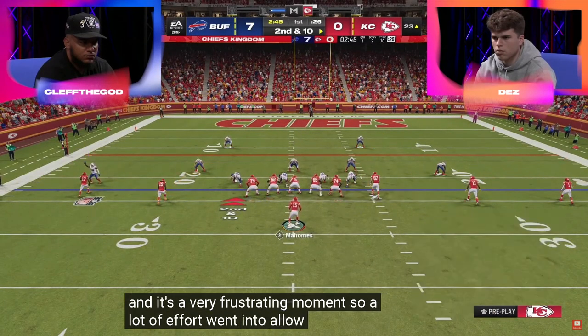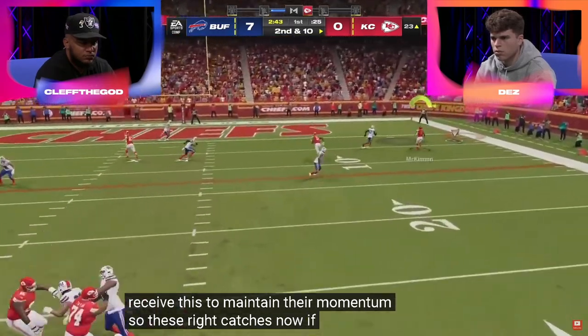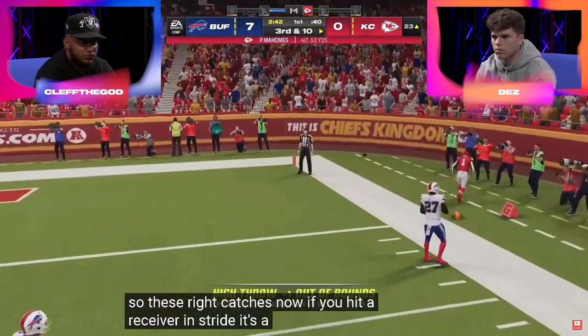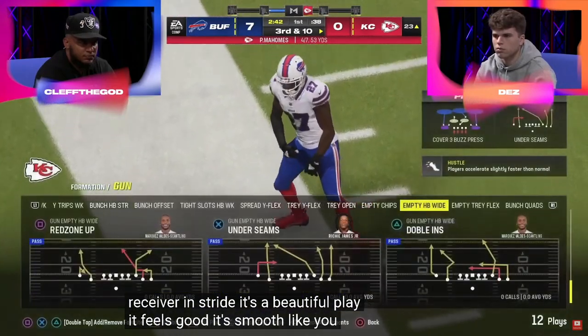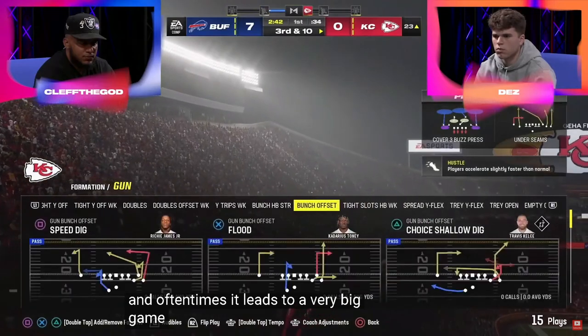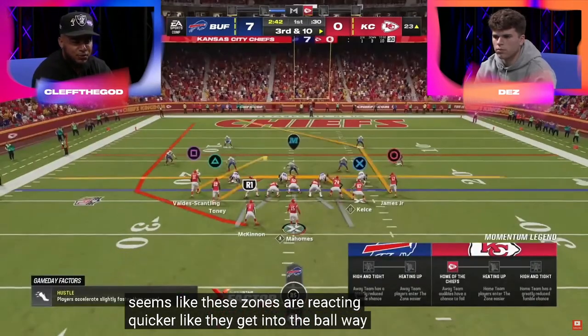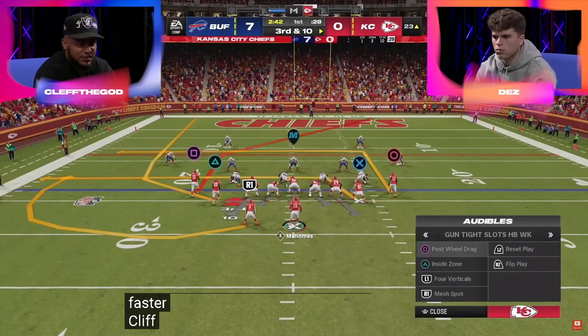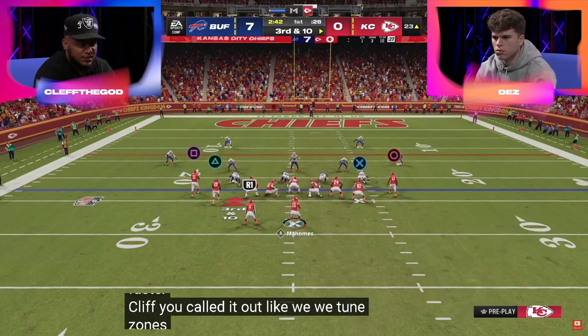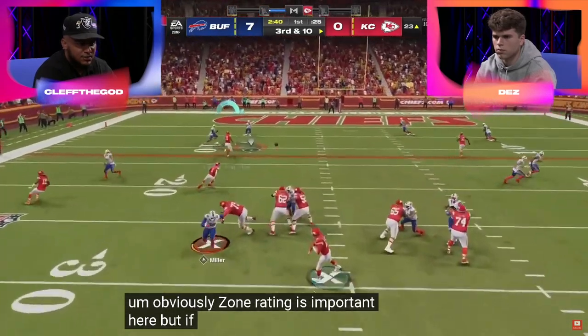I think free-form is slightly improved from last year based off of what I've heard. He high-pointed and free-formed and got an inaccurate — so that's another thing to pay attention to. Back in Tight Slots — this is the formation you've got to watch, because this is more so what I believe is going to be meta in Madden 24. Goes back to that four verticals concept, hits the streak.